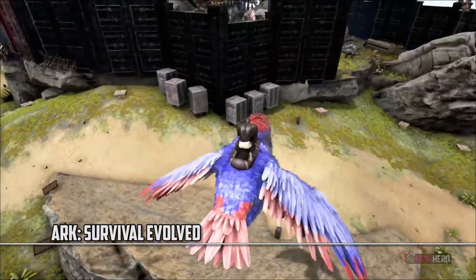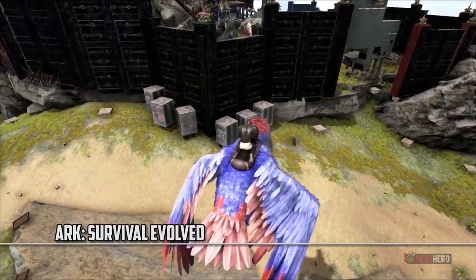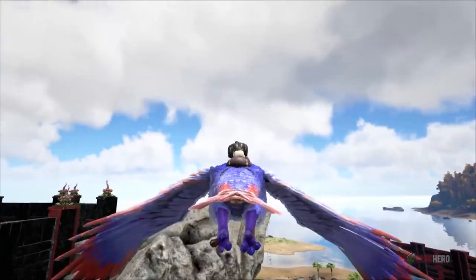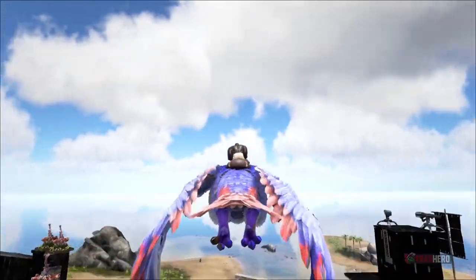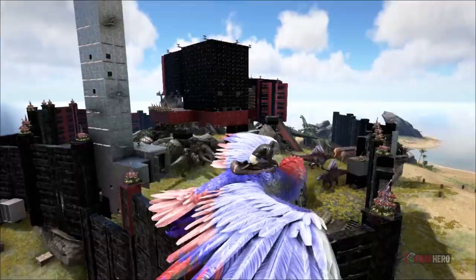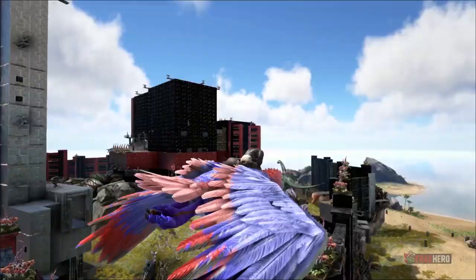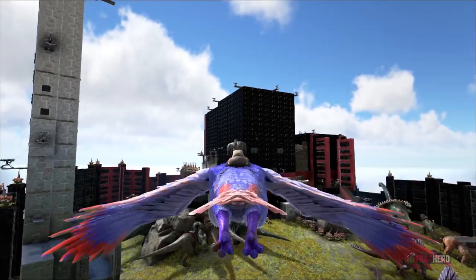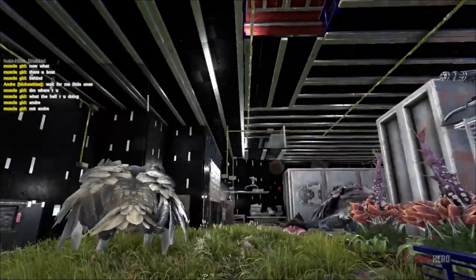Throughout the world of ARK, players will find various building materials that, once gathered, will allow them to build components such as floors, doors, pillars, and windows. Absolutely any structure can be created as long as you have all the necessary parts. But the most durable buildings are the ones made from metal, with only a titanosaur and explosives being able to destroy them. If you're creative and resourceful enough, you can plan and build quite a robust base, with defense towers and all.